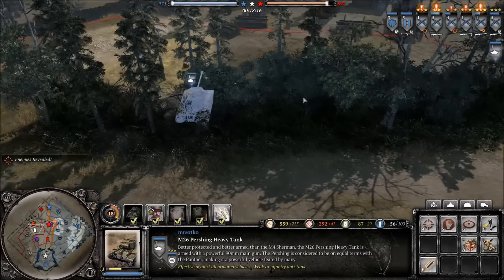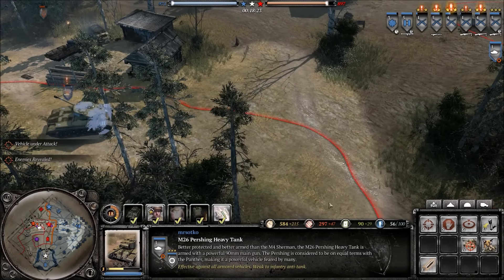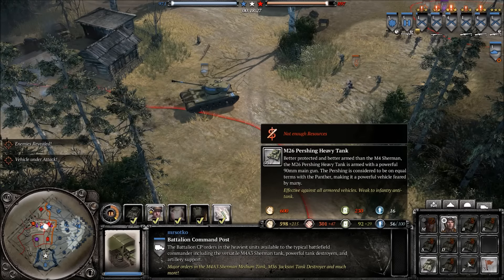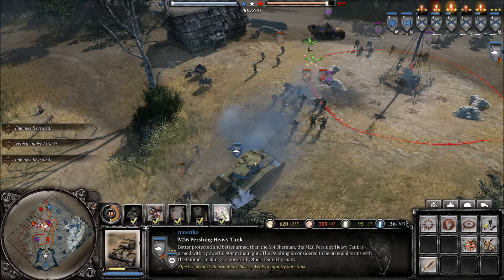It is a heavy tank, so I'm just totally going through terrain — that's pretty good. Apparently it says it's on equal terms with the Panther, but it costs 600 manpower and 230 fuel, which is way more than the Panther, so it better be even better than the Panther for that cost.